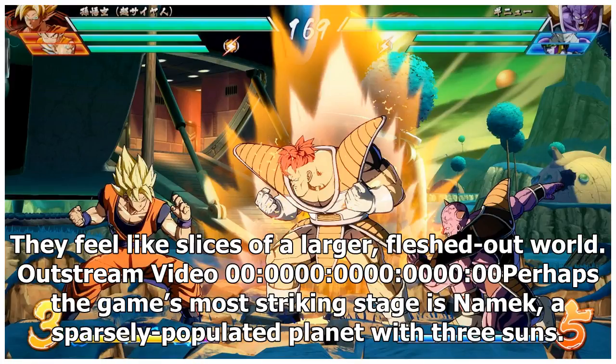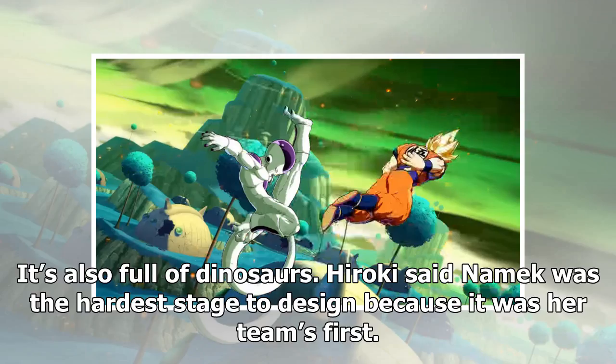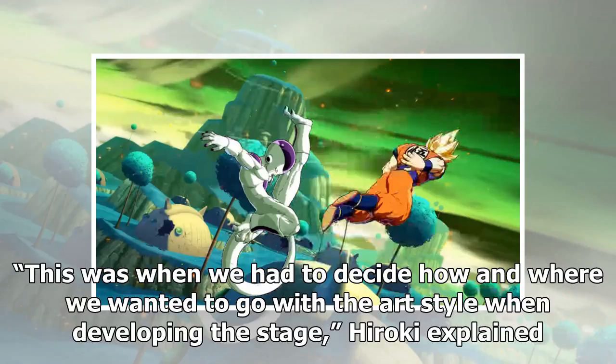Perhaps the game's most striking stage is Namek, a sparsely populated planet with three suns. Its atmosphere is lily-pad green and its landscape is turquoise — and it's full of dinosaurs. Hiroki said Namek was the hardest stage to design because it was her team's first. This was when we had to decide how and where we wanted to go with the art style when developing the stage, Hiroki explained.